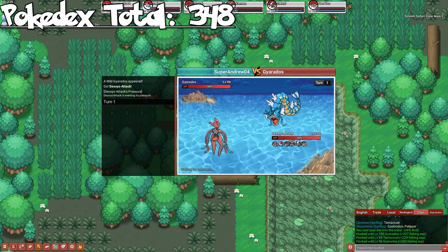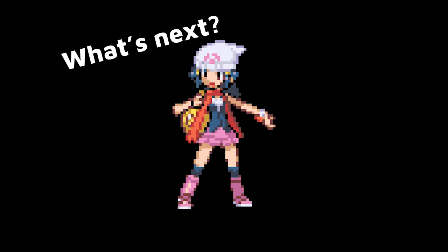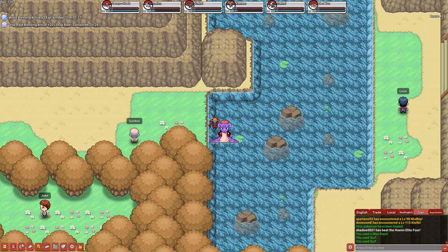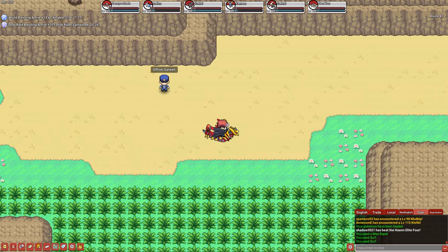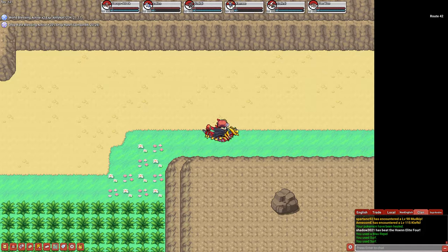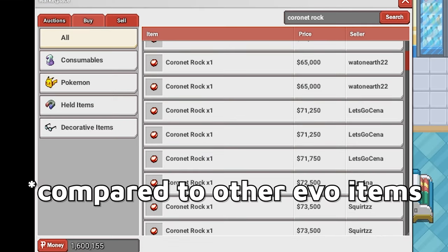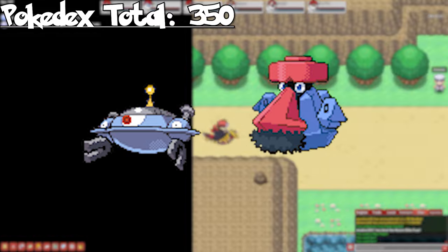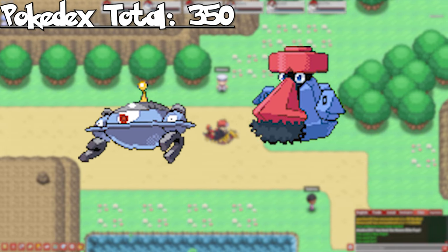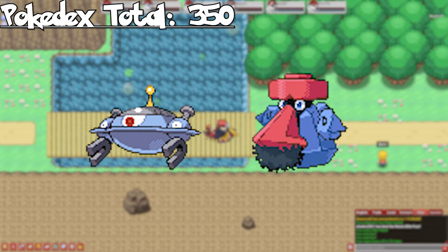With that, we end with a grand total of 348, which is just two off of what we need to reach our goal. The Coronet Rock is typically reasonably priced and allows us to get two Pokemon: Magnezone and Probopass. Once we evolve our Magneton and Nosepass, we've finally reached our goal and completed the achievement.